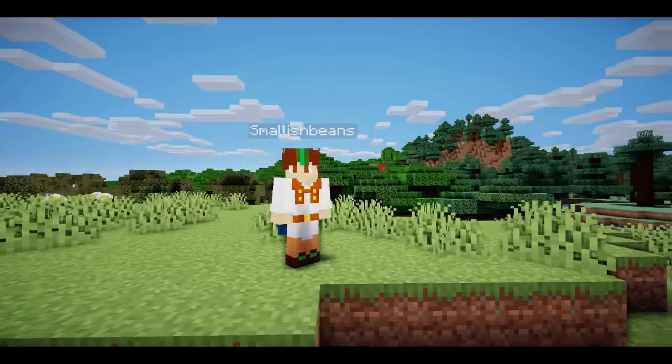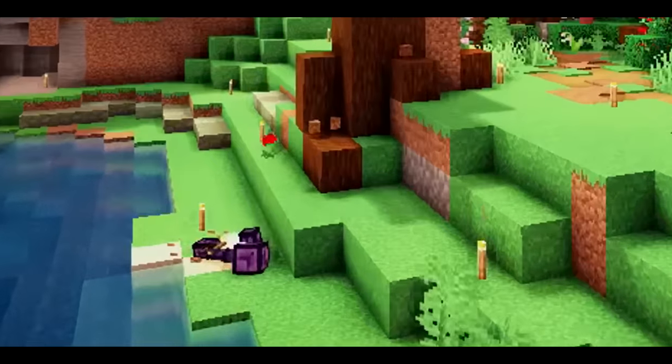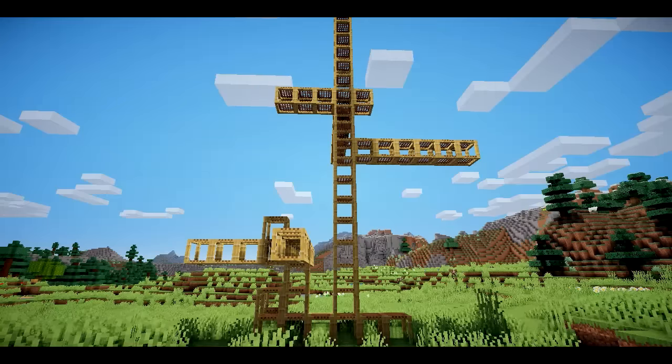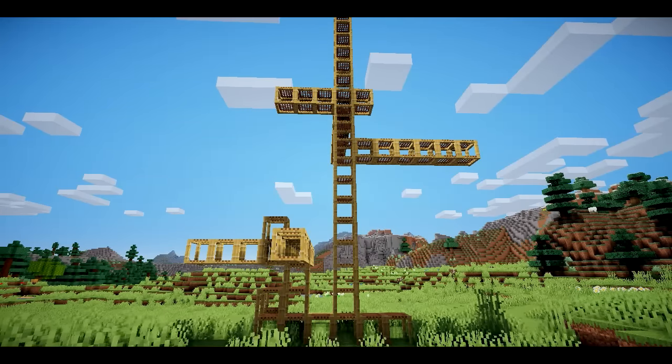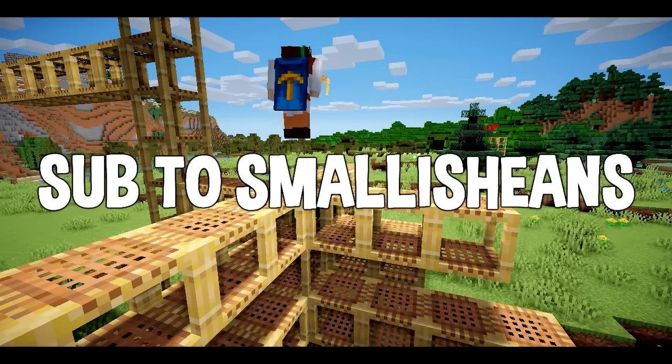This is Joel. He was a proud member of the Two Heart Club until tragedy struck. Joel was building a tree and he fell and died. This wouldn't have happened if Joel had scaffolding. Buy scaffolding today and you too can live. This message brought to you by Bamboo Two Heart Gang — and subscribe to Smallish Beans.